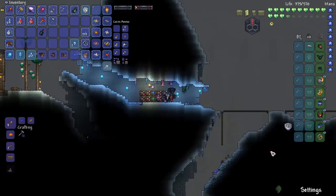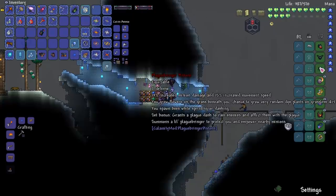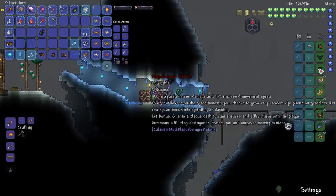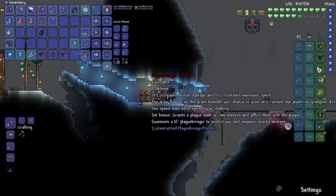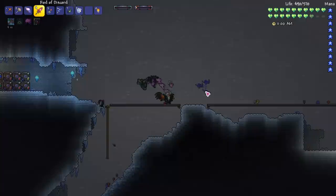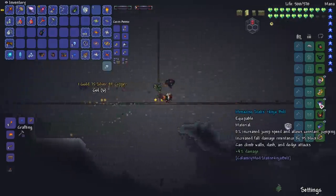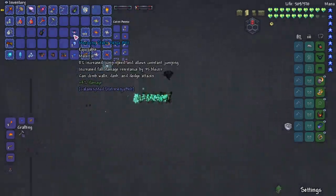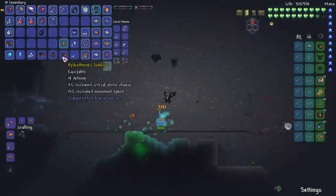Let's move it over — so we're down to 42 defense. Let's see what the set bonus is. The helmet gives extra max life, you're also getting two extra max minions, and 15% minion damage just on the helmet. The set bonus grants a plague dash to ram enemies and afflict them with the plague. It also summons a little plague bringer to protect you and empower nearby minions — oh, look, there he is! We got the boys! So you get the plague dash — does that mean we don't necessarily need this accessory then for a little while?